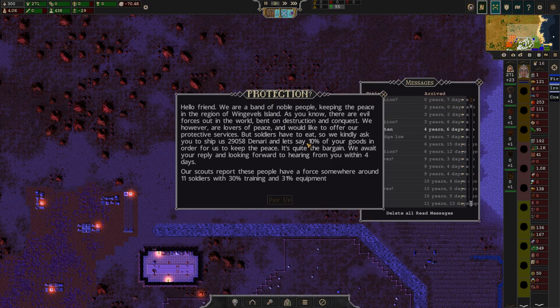When you get your first raid, you will get a message like this: 'Hello friend, we are a band of noble people keeping the peace in the region of Vingville's Island. There are evil forces out in the world bent on destruction and conquest. We are lovers of peace and would like to offer you protective service, but soldiers have to eat. We kindly ask you to ship us a certain amount of denarii and 10% of your goods to keep the peace. We await your reply within four days.'